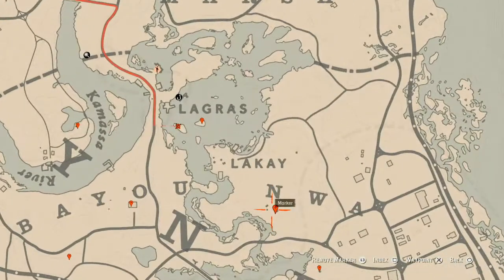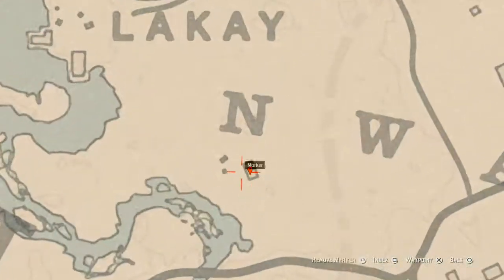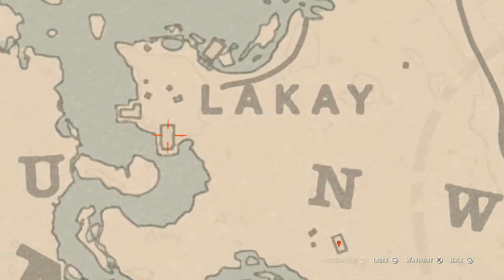Going down right here by this end, right here at this shack or house, you will get a lost jewelry item. This lost jewelry is a Durant pearl bracelet — it's on top of the fireplace, so remember to look for that.